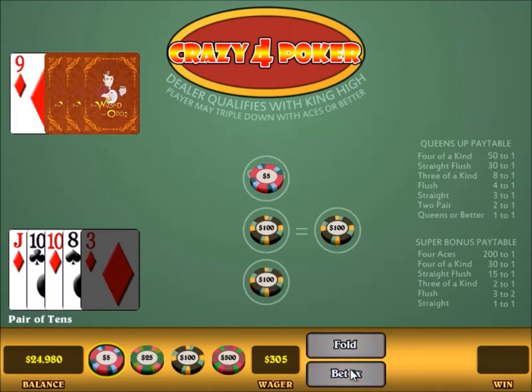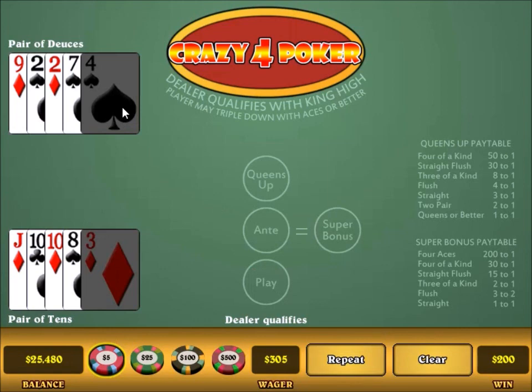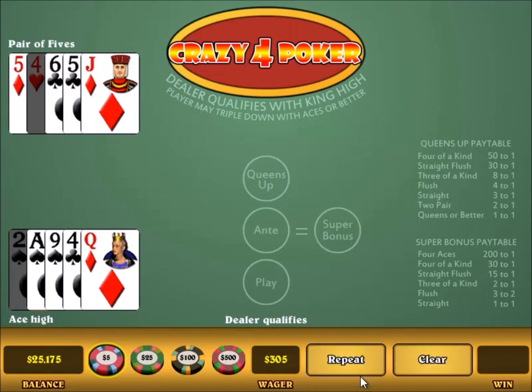Another pair of 10s — let's do the same thing. My 10s beats the dealer's deuces. So again, I win $200 for exactly the same reason as the last hand. Ace high — as I mentioned before, that is worth raising. I lose to the dealer's pair of fives. So I lost everything.